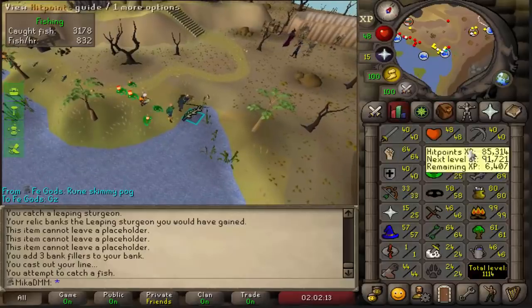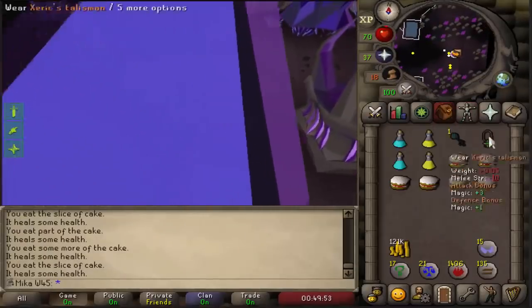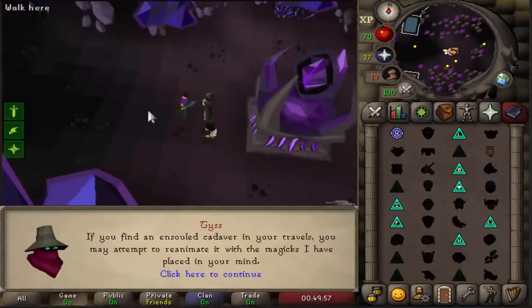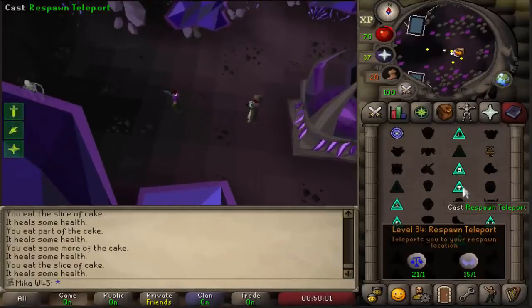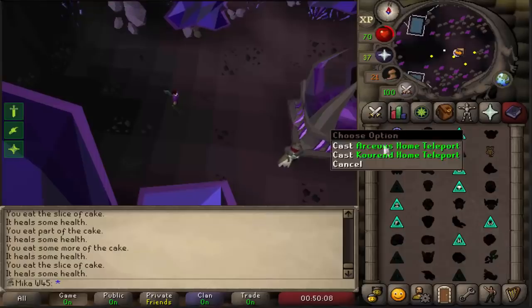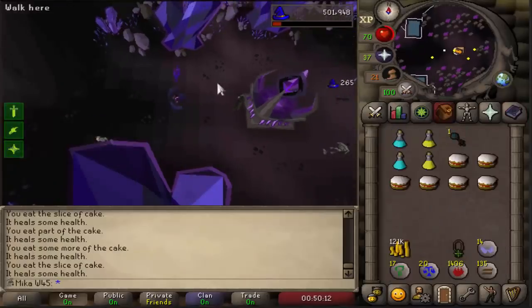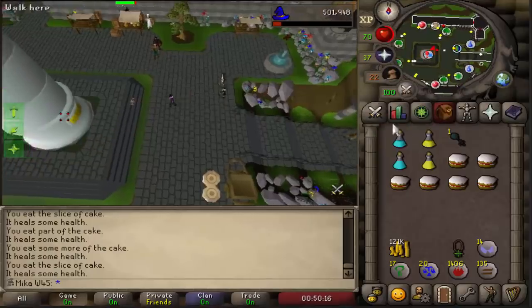We're also on 66 agility right now, which is really nice. With the Xerician Talisman and Arceus Spellbook, I should be able to access pretty much every point of the game. I can teleport to Respawn with just soul runes, I can teleport to Battlefront where the Slayer Master is, and I can teleport here if I ever want to be on a normal spellbook. For that, I don't even need agility.